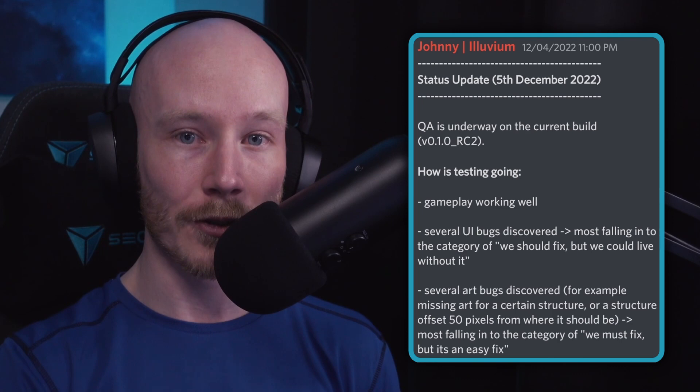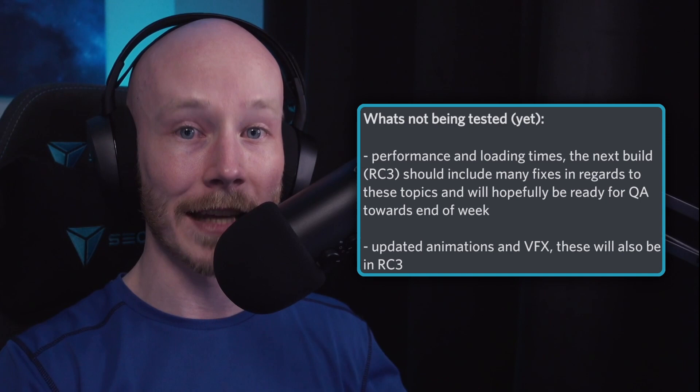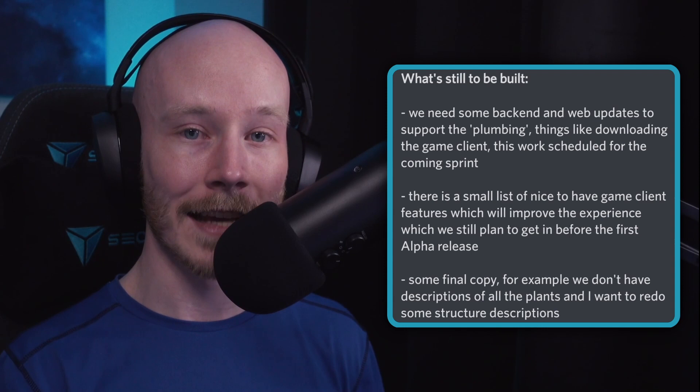There are also some things that haven't been tested yet that will hopefully be tested in the next QA build — specifically performance, load times, some animations, and some VFX. To get those into the next build, there are some backend things they need to fix up, like the plumbing as he describes it, including things like downloading the game client.